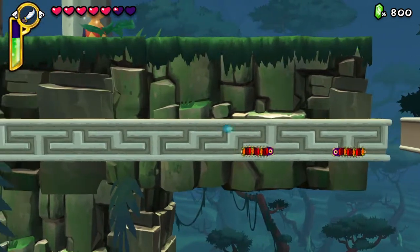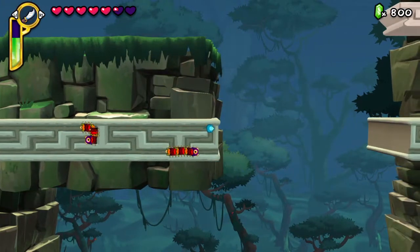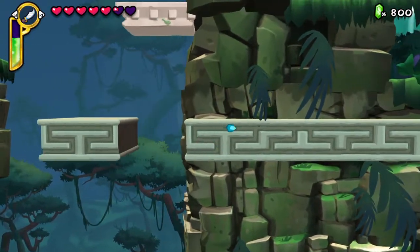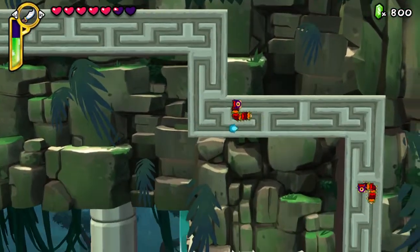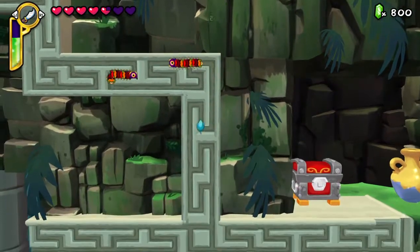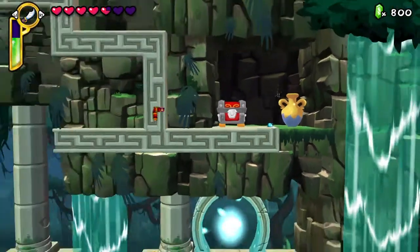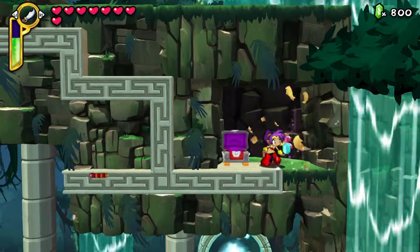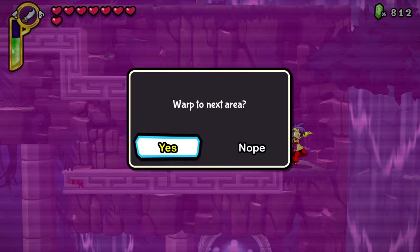Alright, we're heading in. Careful not to fall through, like I did that one time. They mention I'm not very good at video games. And there's a treasure chest over there. Don't worry, we got plenty of healing items. And here we are — it's a heart holder, and that's good because it increases Shantae's health.